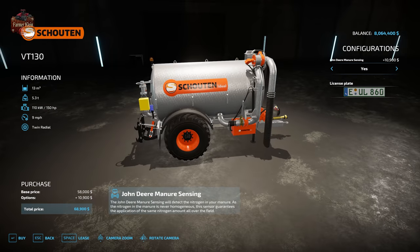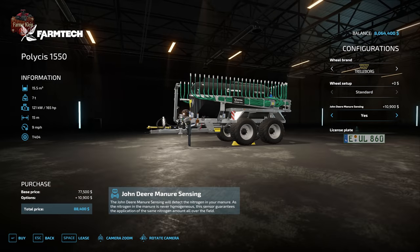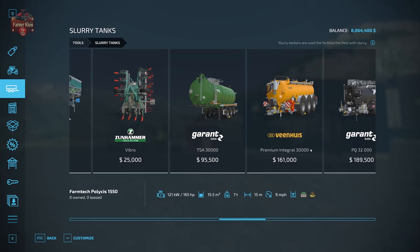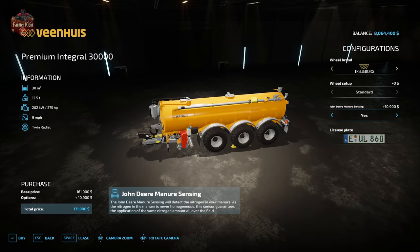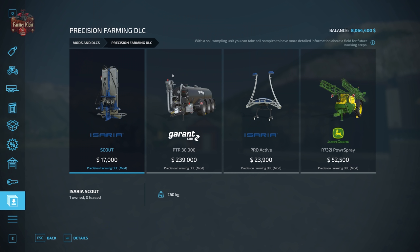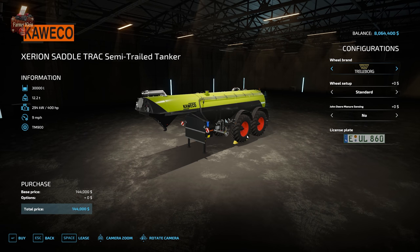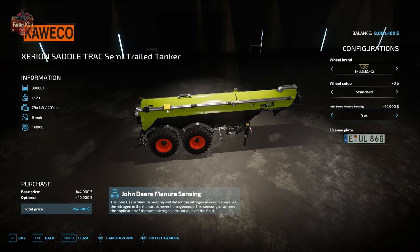We can also go over to slurry tankers and see the John Deere manure sensor added to our base game slurry applicators - for example, on the Farm Tech. We can add it to pretty much any of these slurry applicators, and we can also have it added to the pre-order bundle saddle track.